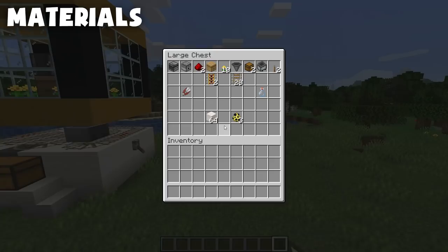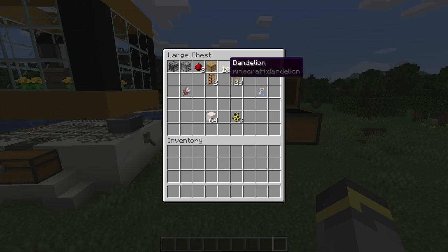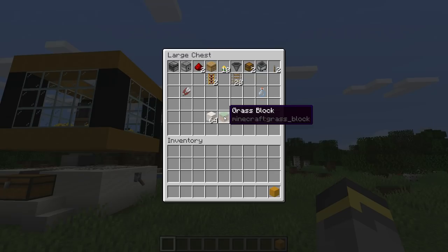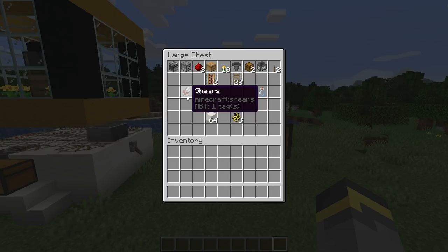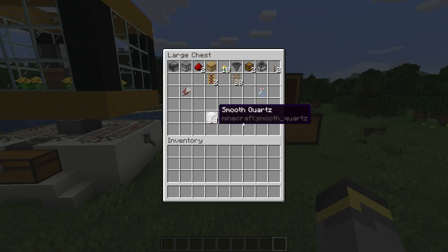Now for materials - what do you need to build this thing? The amounts on top of the chest are exact: you will need one observer, one dispenser, and so on. The specific flower type doesn't matter as long as it is a small one-block-high flower - poppies, dandelions, oxeye daisies, whatever you'd like. You'll need some dirt or grass blocks to plant flowers on. In the middle you'll have either shears or glass bottles depending on whether you want honeycombs or honey bottles. You'll also need some building blocks and three Minecraft bees.